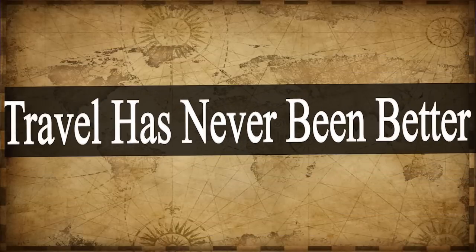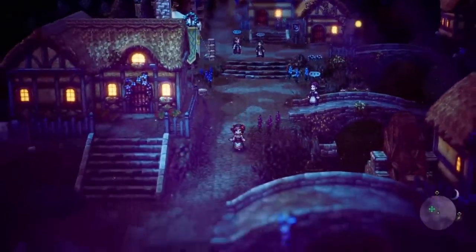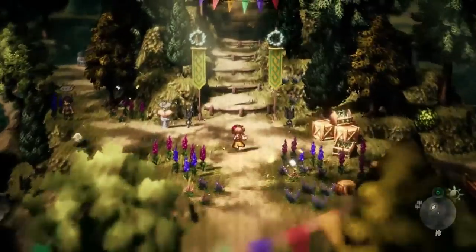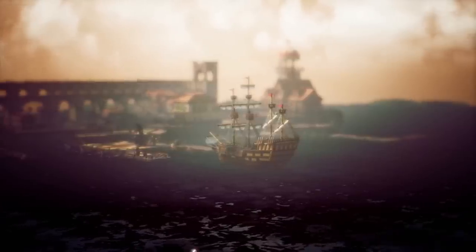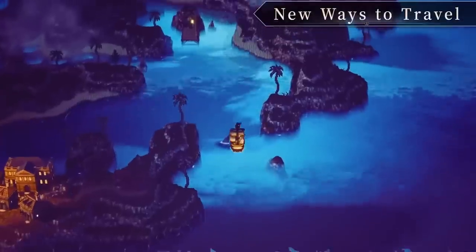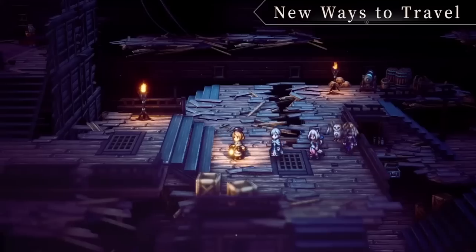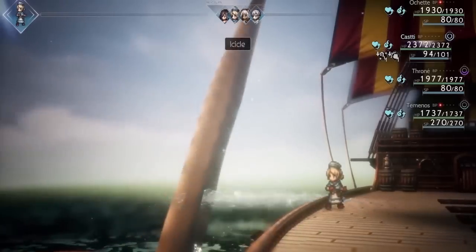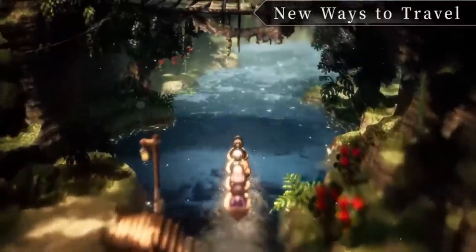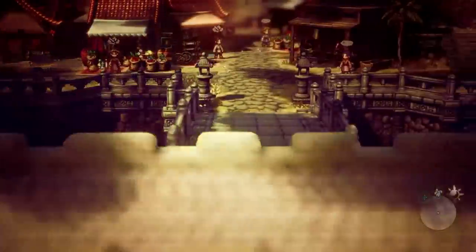Travel has never been better. Traveling in the first Octopath consisted of traveling on foot or using fast travel points to return to a town inn. But with the world of Solistia split in two and separated by a large ocean, how can you travel across it? The answer: by ship, of course. You can obtain your own vessel to sail the open sea, with customization options such as a color scheme for your vessel. While these customization options may be simplistic, custom options are always a great addition to add a personal touch to your playthrough. The oceans are not the only bodies of water you can traverse, as you can cross small bodies of water like lakes and rivers by canoe — an honestly quite adorable feature that many will enjoy.